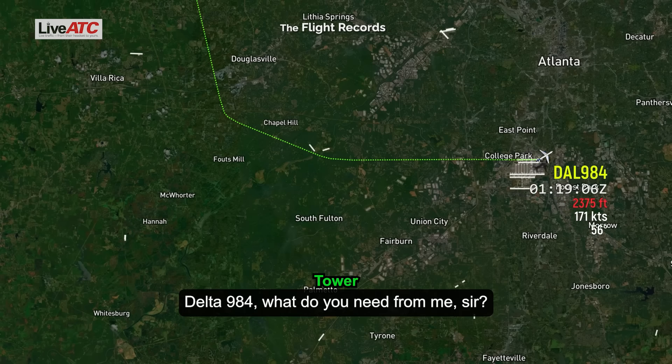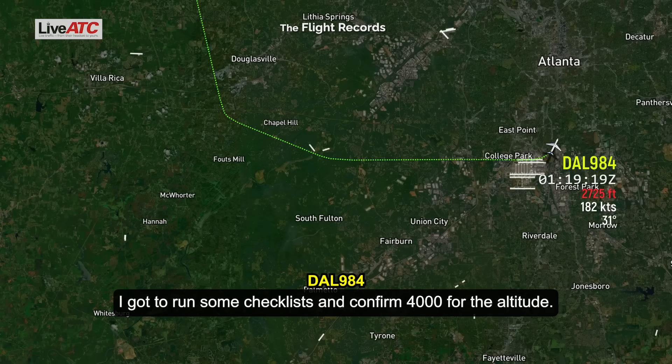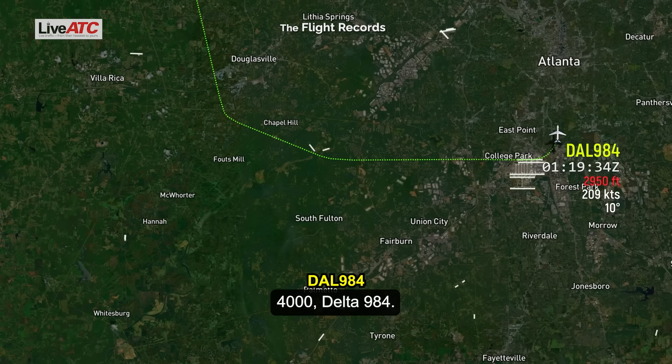Delta 9-84, what do you need from me, sir? We're declaring an emergency at this time and we're flying heading 360. I've got to run some checklists and confirm 4,000 for the altitude. Delta 9-84, maintain 4,000. 4,000, Delta 9-84.